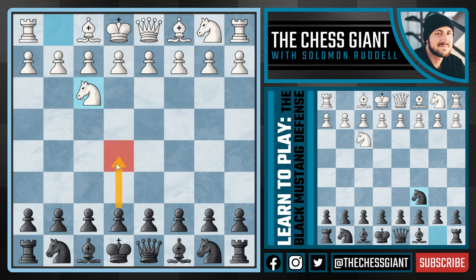But what if I told you we're going to try to play E5 — we're going to play Knight C6 with the Black Mustang variation. Kind of a strange looking move at first, but I do think that it's a lot stronger than most people think.